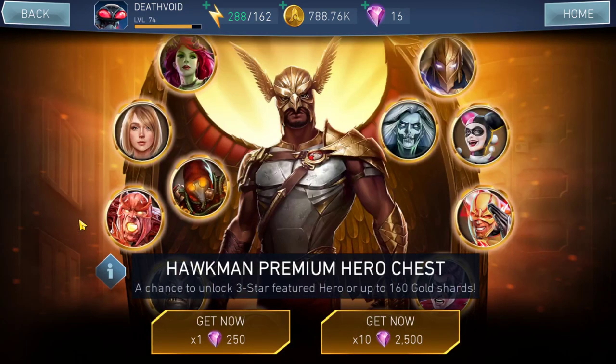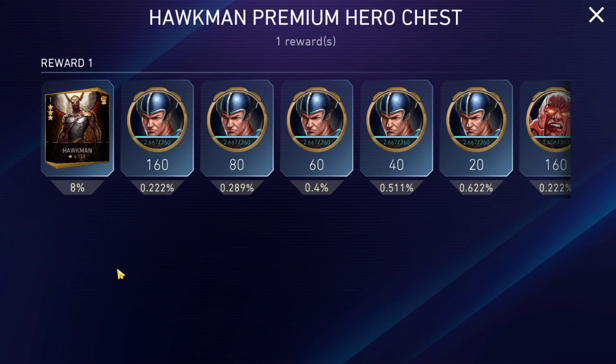If you're really looking to unlock Hawkman right now, this is the best chest to do that. Premium hero chests are dedicated to one particular character with around eight percent chances, and the same applies to Hawkman. On average, if you spend around 5,000 gems, you should be able to unlock at least a three-star Hawkman fairly easily.